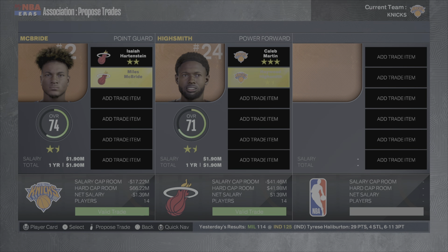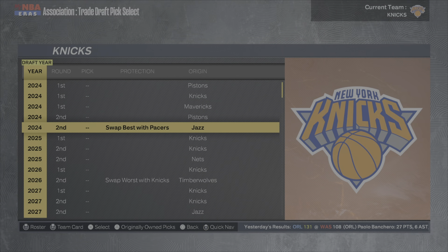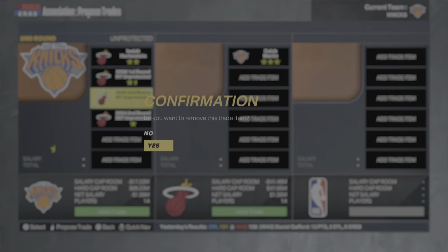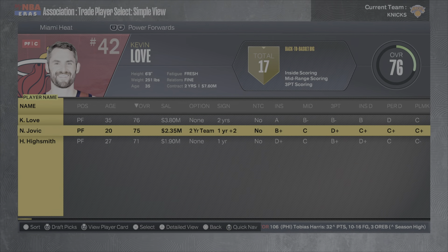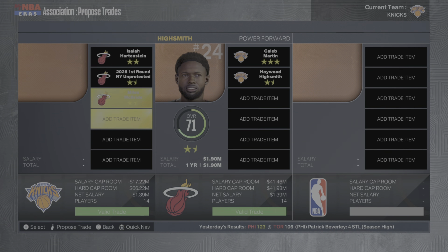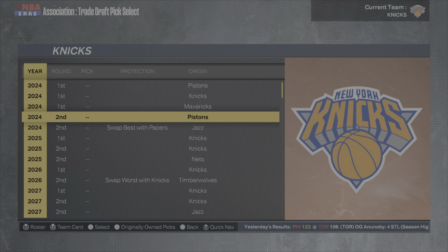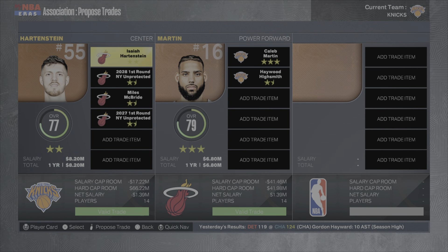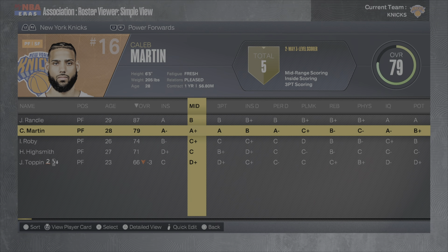We keep Miles McBride out of the deal. I offer a 2028 first-round pick — two-star value — and they decline. They obviously value Caleb Martin very high. I add more second-round picks, getting close to a deal. I go back to including Miles McBride for Highsmith — they still won't budge. I offer a 2027 first as well, and we add more seconds. They finally agree.